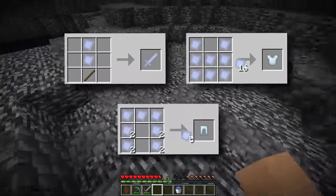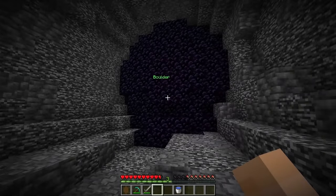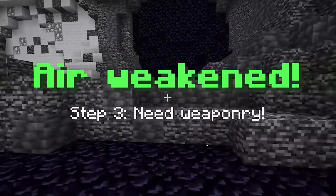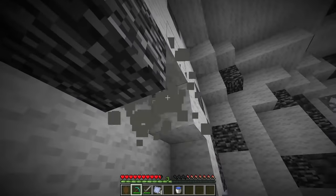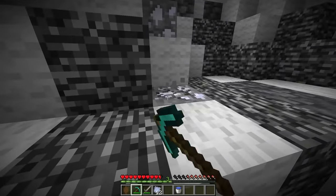So now we unlock the crafts on the screen right now, which is a bunch of air stuff. So how do I get air stuff? Do I push this one more time? Air weakness. Step three, need weaponry. There's air ore. So if I mine this, we literally get air ore, which I think is what we're crafting with. So real quick, let me just grab as much as I can and try to get a full set of air armor.